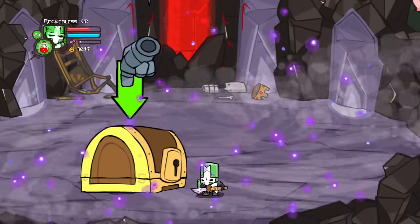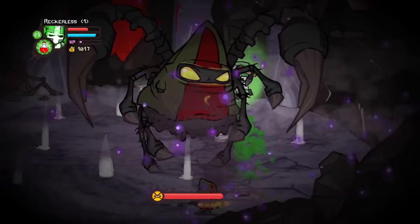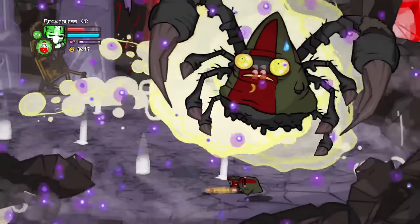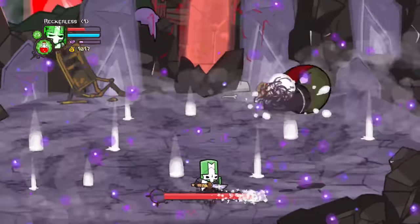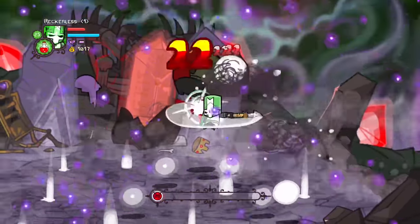It seems to be over — the knights had won. But when opening the chest, the evil wizard erupts as a giant spider-like creature, potentially the wizard's true form. The wizard also summons cult minions to help fight. Caught off guard, the knights once again continue fighting. After taking enough hits, the wizard once again goes into his floating ball form, potentially to try and heal one last time. The knights catch this however and once again wail on him.